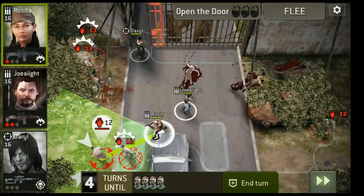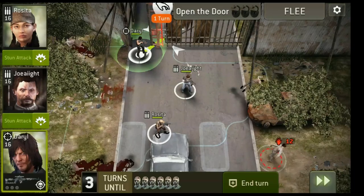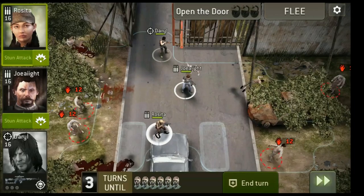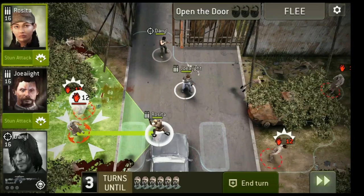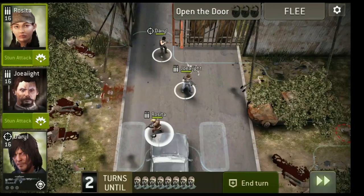New walkers have spawned — I'm going to get Rosita to get those and Joe will get the ones up top. There's one walker on the bottom; we'll worry about him in a bit. Every time I touch this gate to move it, new walkers will spawn. So Rosita will get that one and Joe can get that one walker at the bottom. Let's let Daryl open the door again.